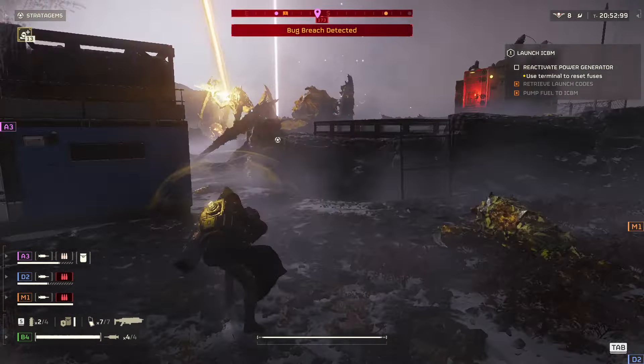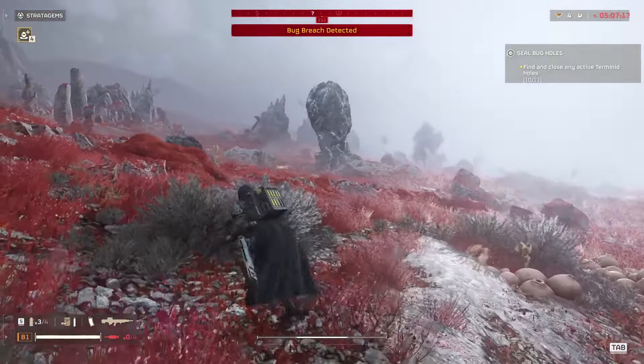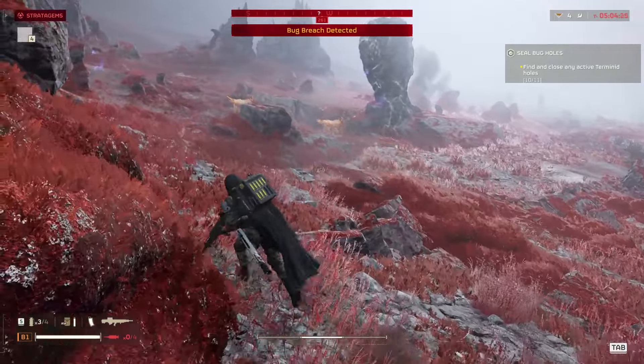The easiest way to know where the super samples are spawning is to look for the distinctive rock formation. Be aware that you will only find super samples on missions that are level 7 or higher.